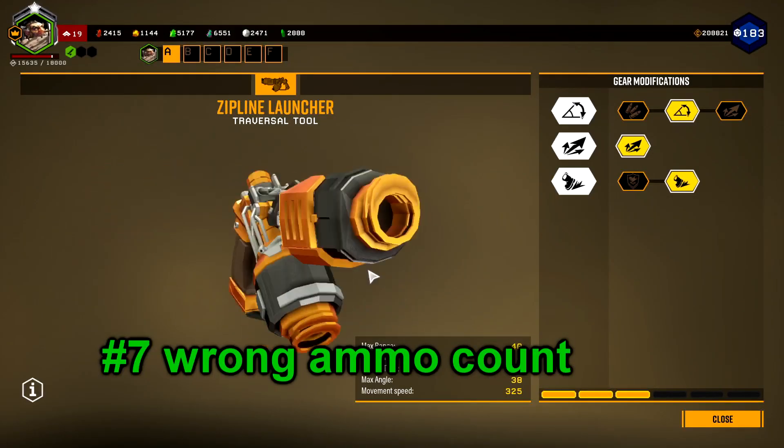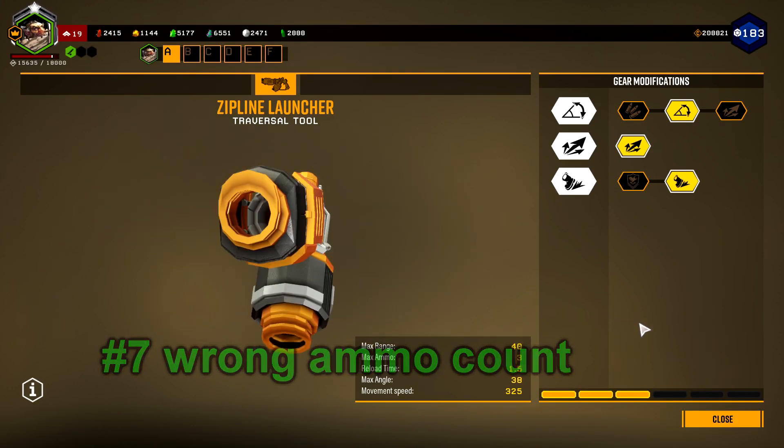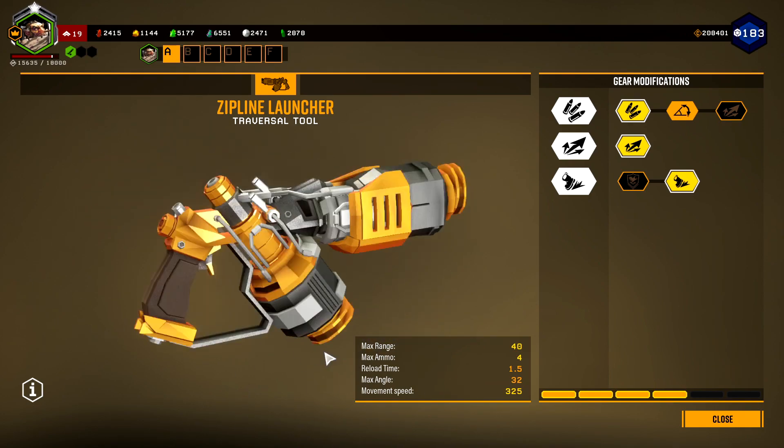Number 7. The zipline ammo count is actually wrong in the equipment terminal. It says it has 3 in the total ammo, when in reality you have 4 by default.